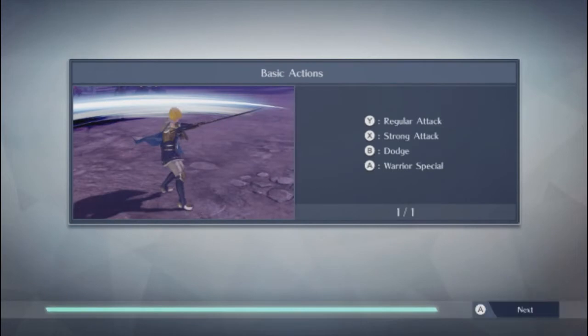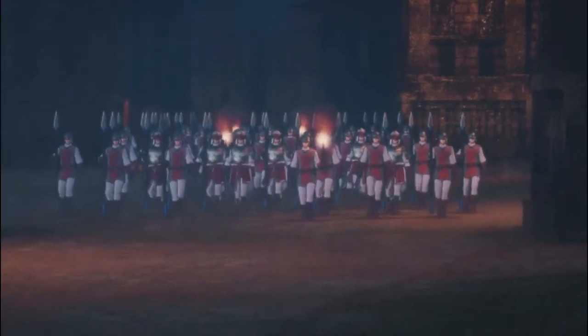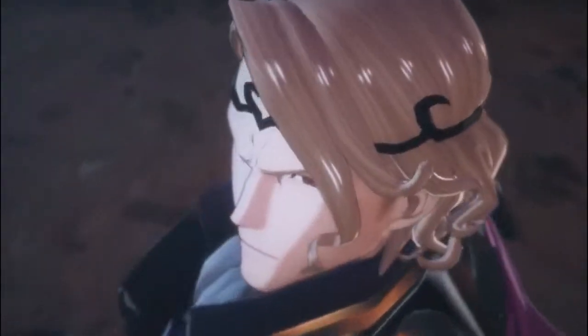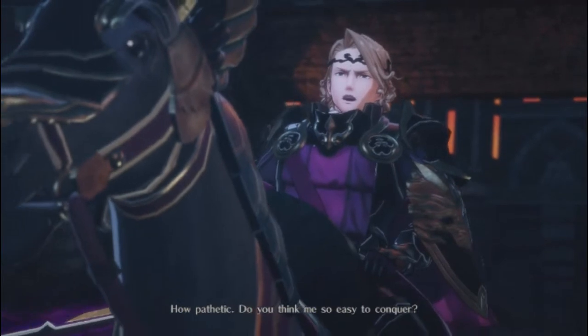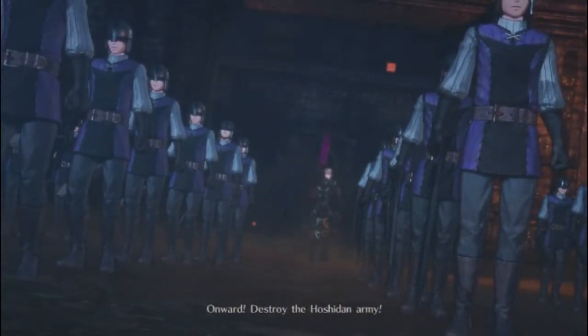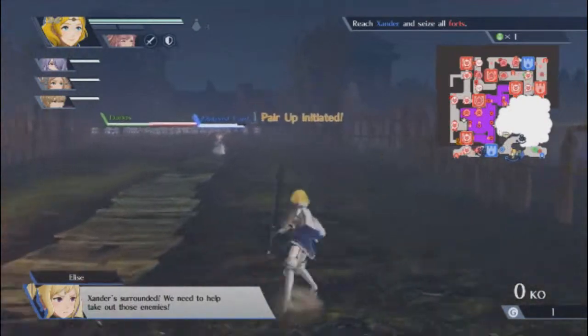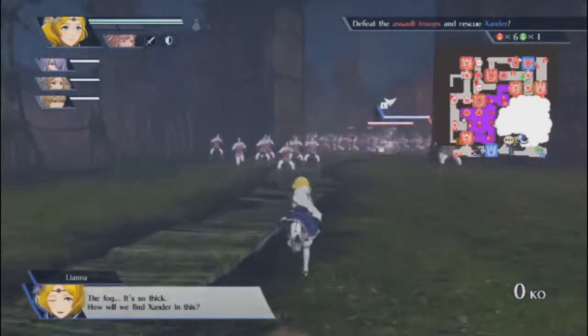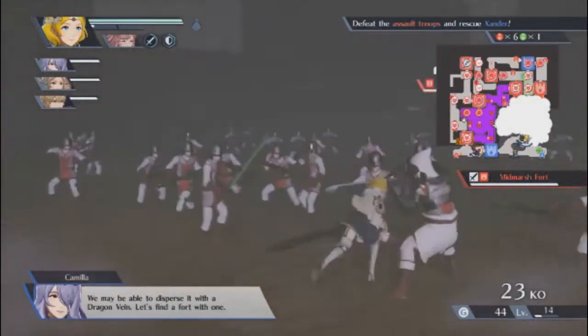I'm not going to put too much planning into min-maxing my units, simply because the game can be quite easy even if you don't. It looks like there's regular fog too — it's so thick. How will we find Xander in this? We may be able to disperse it with a dragon vein. Let's find a fort with one.